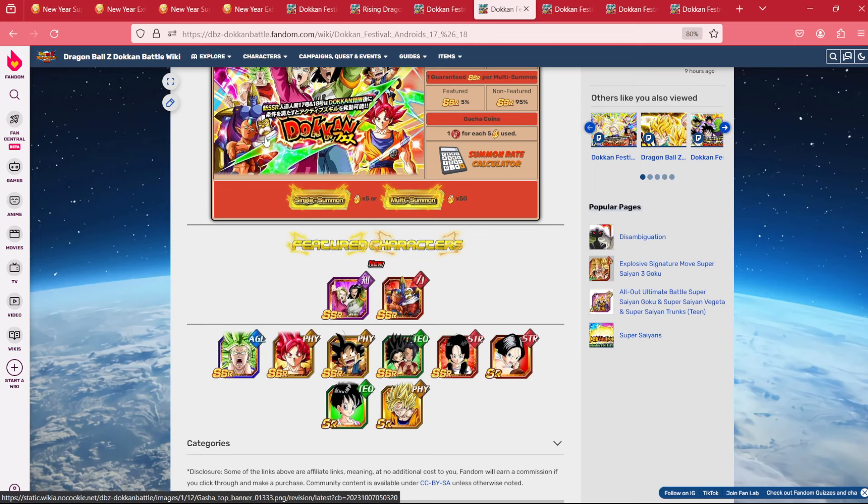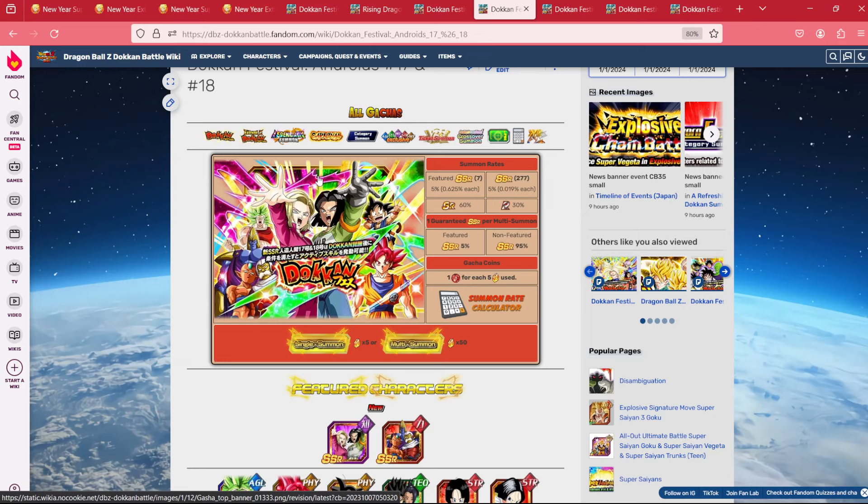Knowing that, the Tournament of Power Androids are probably coming in February. They're good, but they suffer the same fate as Omega — Universal Survival Saga just isn't at the place it needs to be to run them effectively. Not yet, though it will be soon. The banner does have some value: it has Kale, God Goku, and Path to Power Kid Goku. But again, all of these are also on the step up, so you wouldn't be losing much summoning on the step up if these are what you were after. In February, it's probably a good chance for most global players to start saving.